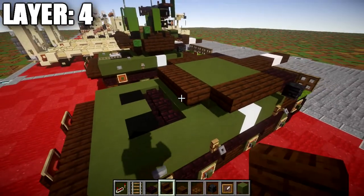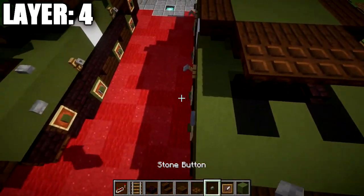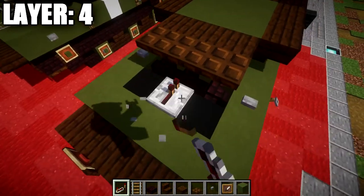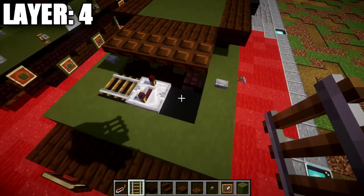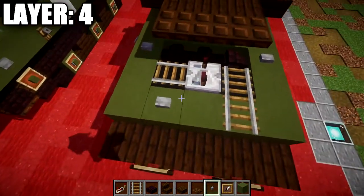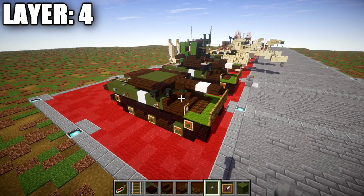Place a dark oak wood upside-down stair in the middle, with dark oak wood upside-down corner stairs to both sides. Then place a row of three dark oak wood trapdoors across. Add stone buttons on the green terracotta blocks on both sides of the three nether brick walls. Place a redstone repeater in the middle with the notches flipped back as far as possible. On the left, place a rail on the black concrete block; on the right, a rail on the black concrete block plus one on the green terracotta block. Add a stone button on the green terracotta block at the back. That completes layer number four.